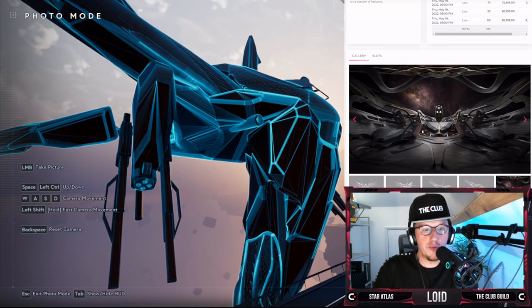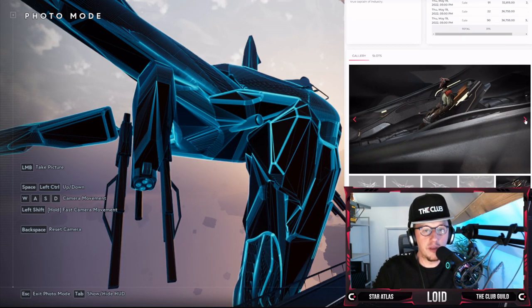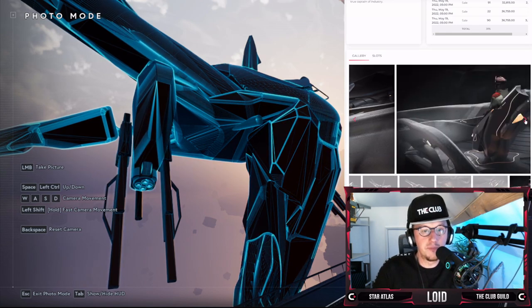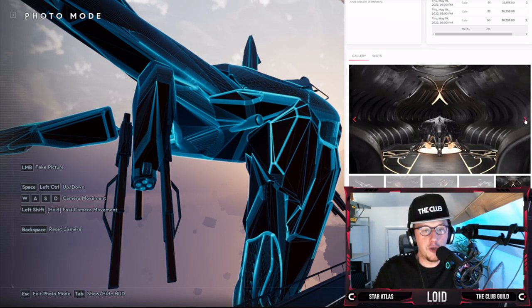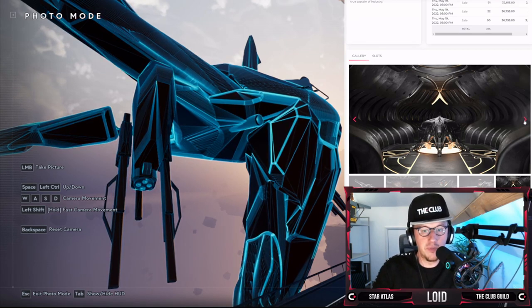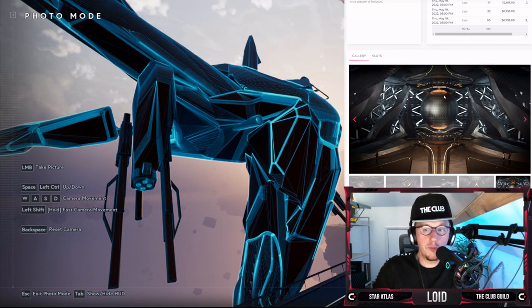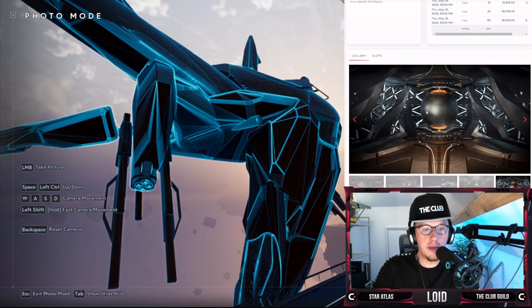Look at this — this is the bridge. We have one of the pilots or co-pilots there. And this looks like the Busan Thrill of Life in one of the hangars. That may be the main power core — we don't know, but maybe.